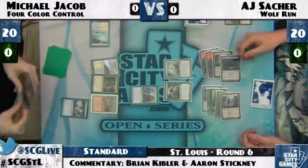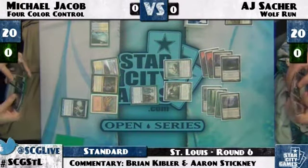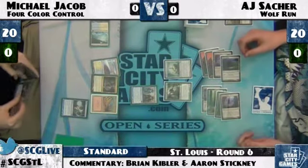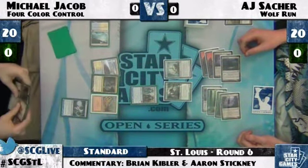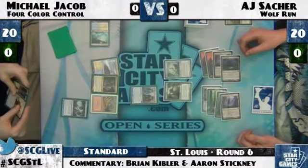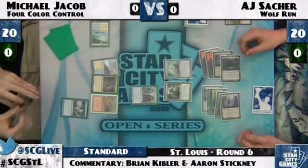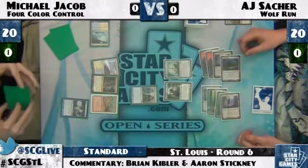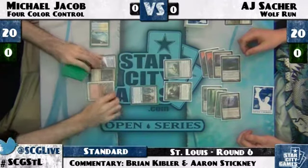If he gets attacked with it, it ends up being particularly bad. And that's a Mana Leak, a Land, and a Sun Titan in his hand. There's also a Timely Reinforcement — is he keeping this? Looking at the Ponder still. Yeah, I don't know that he can afford to keep this.